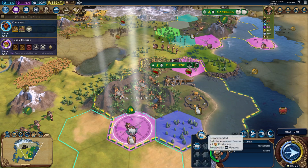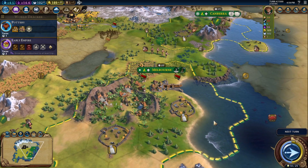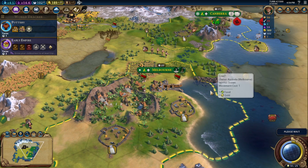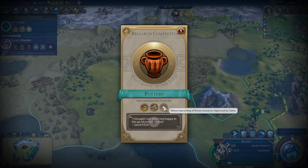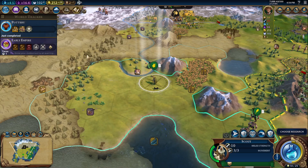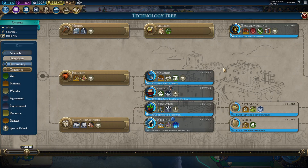So we get the last one — we need the production. We got desert. I would have liked to get the silver, but that's okay. Bath's been built already. We can get a granary if we wanted to. Bronze Working — we've got the boost to all of this, except for Writing.